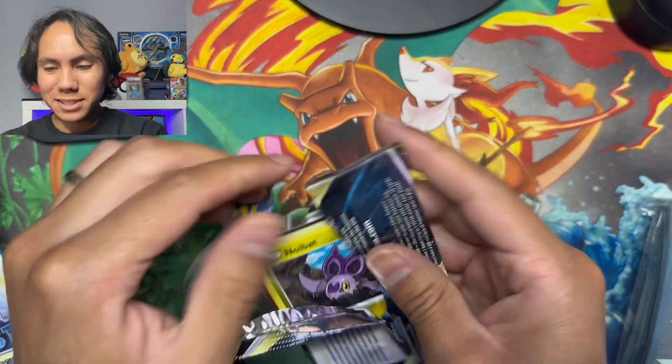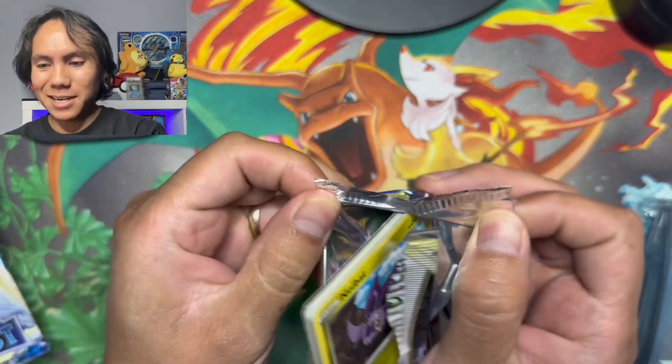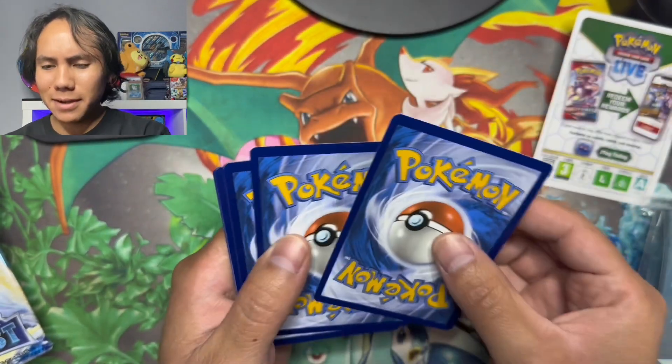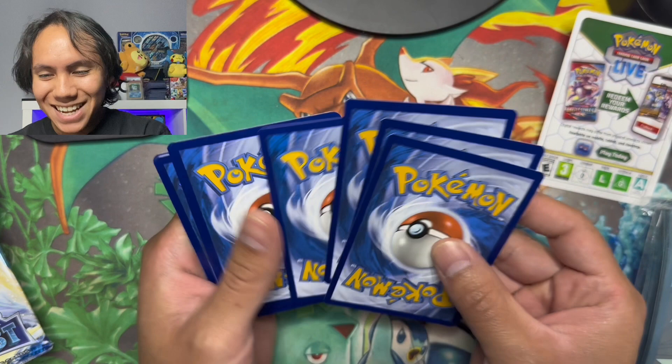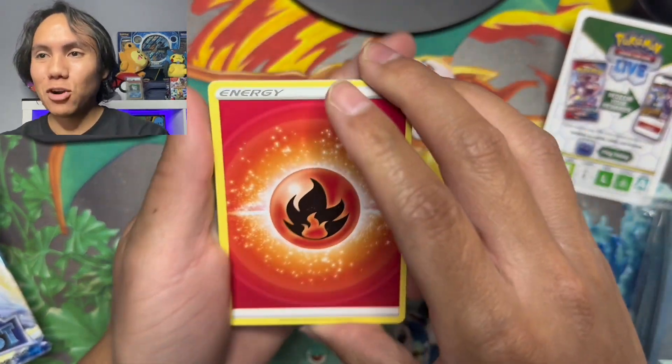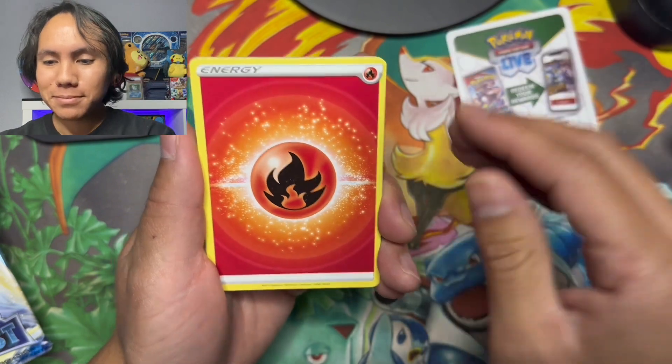Wow, these packs feel different than the Scarlet and Violet ones. As always, we're gonna predict the energy — but first let's show the code card. I think it might be four to the front. We'll find out right now. Fire energy for the first one!